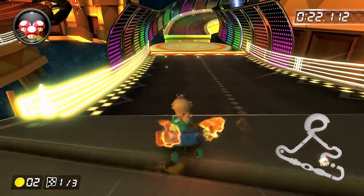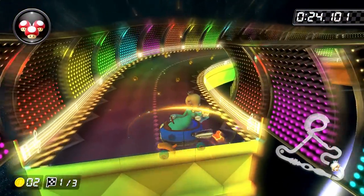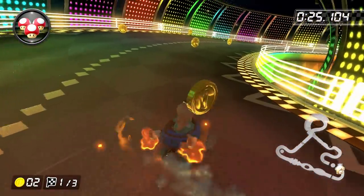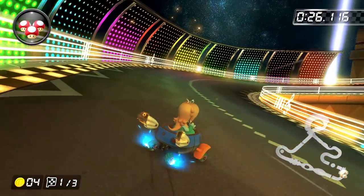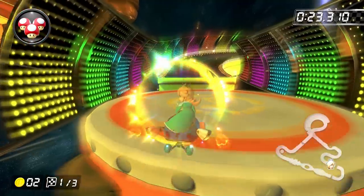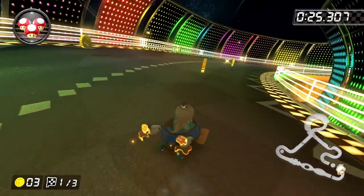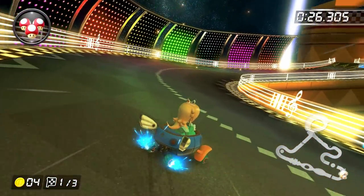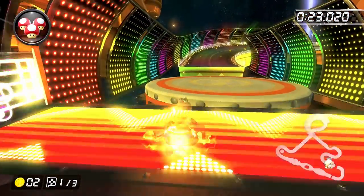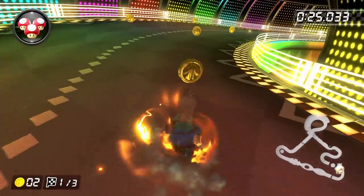Now build up super mini turbos around those turns, and then prepare for the first tambourine bounce pad. The way that I recommend doing this is by tricking off the orange boost ramp, and then shaking the controller to trick off the bounce pad, so that you can make sure to buffer your trick input. Make sure that while you're in midair that you start holding down the drift button and right on the joystick so that you can land in a right drift. Try and grab as many coins as you can before getting into the bouncy musical note section, but they are pretty difficult to grab, so if you miss them here, we'll grab the rest of the coins on lap two.